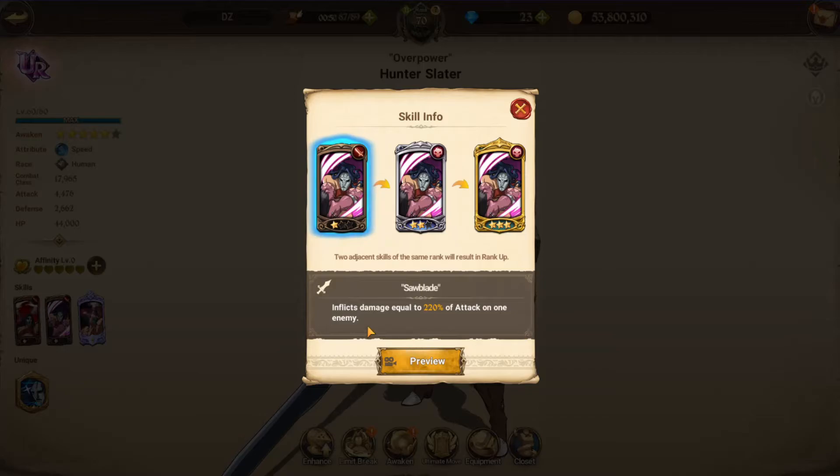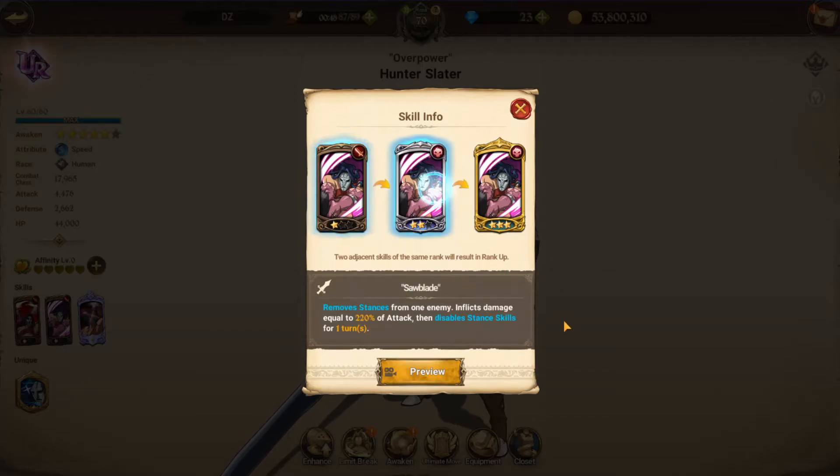His second skill is Saw Blade — 220 single target damage, and it removes stances. That's important: if you don't freeze the Red Demon, he gets into a stance, and removing the stance is important because the stance increases the Red Demon's stats. It also disables stance skills so the Red Demon won't get the stance up on the next turn. At higher ranks this increases to two turns and 360 damage.